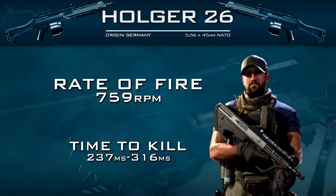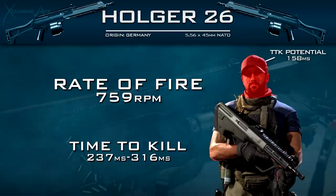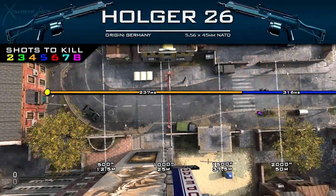However, if we manage to land those headshots — two headshots mixed in with a body shot up close — this will give us a theoretical minimum time to kill of 158 milliseconds, which is much more competitive. As for our ranges, the range drop off is pretty standard for LMGs at 42 and a half meters, where we drop off to the 5 shot kill range.